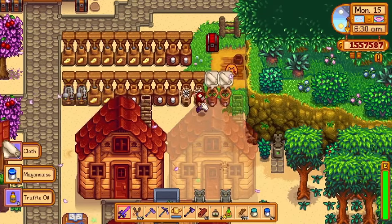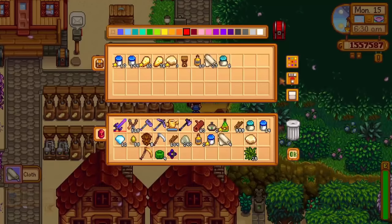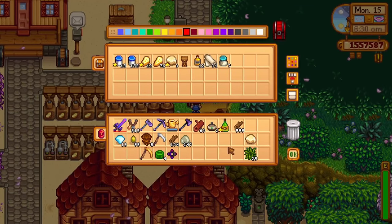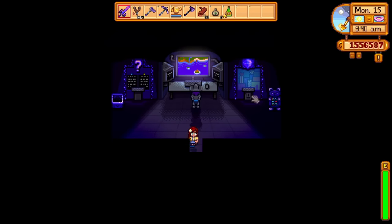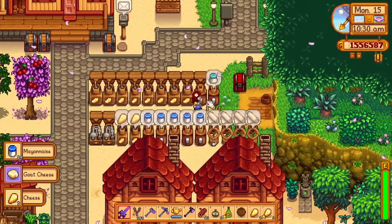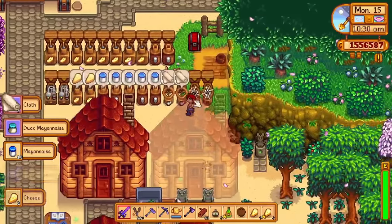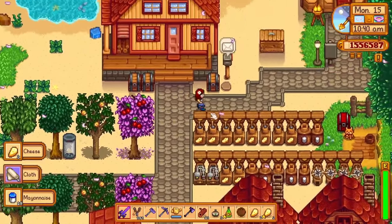Let's have a quick look at how I use the hoppers on a regular day on my farm. I started off by collecting all of the items, then headed to Ginger Island to accept a new Qi quest. The upgraded skull cavern quest? That is a tough one — wish me luck! By the time I arrived back at my main farm, the hoppers were ready for me again. Simply collect all of the processed goods and continue doing stuff on your farm.